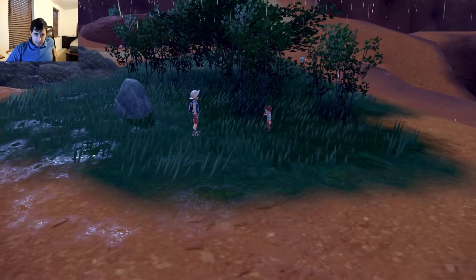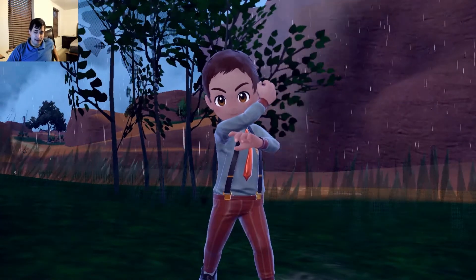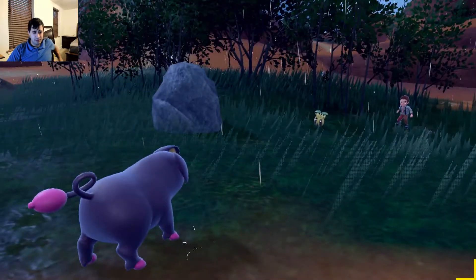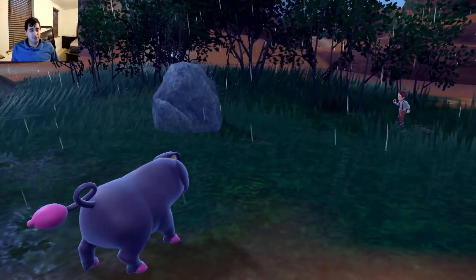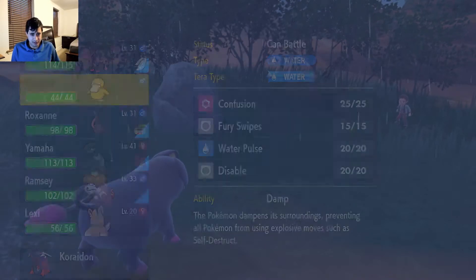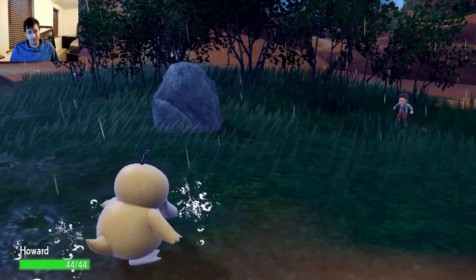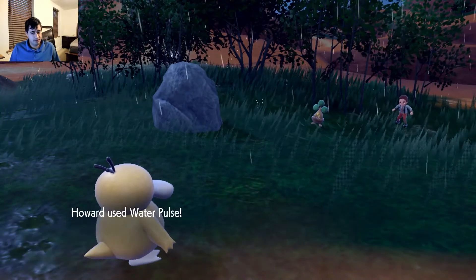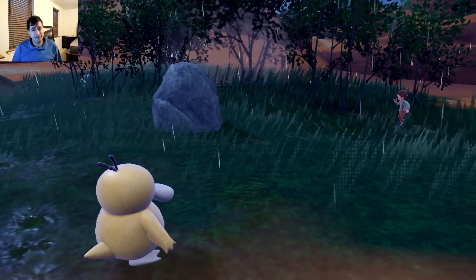Alright, we'll fight you too, might as well fight the trainer. Suddenly from the bushes - boo! Suncarn. Oh, Lechonk is out - I probably should have switched out here, but we'll get this kill. Yeah, we'll train up our weaker mons. Howard the Duck might get a kill with Water Pulse - for level 17, Water Pulse is pretty strong. A 60 base Water move that could confuse - 30% chance to confuse. That's pretty good. Go for Water Pulse. Unless you have Sturdy, this should kill. Rockhead I think is the other ability - does he get Sturdy? I believe it does.